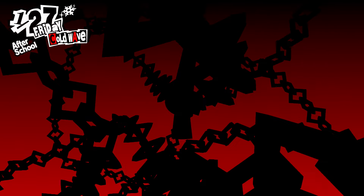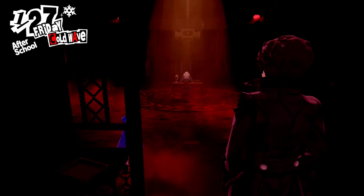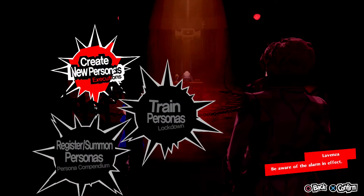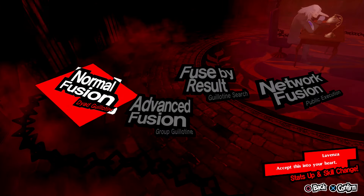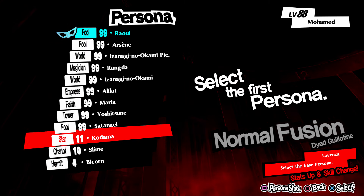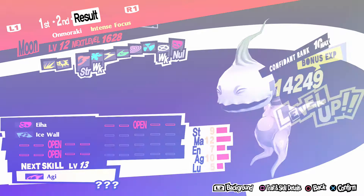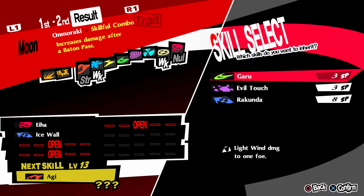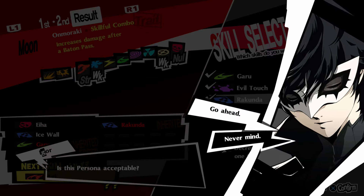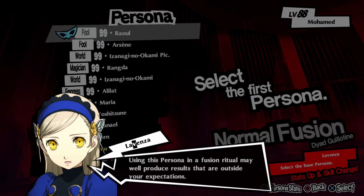Once you make your way back into the velvet room, you're going to take any two personas that you got from farming green enemies and you're going to fuse them together. Now the fusion result doesn't really matter, the skills you get don't really matter, and the level of the persona doesn't really matter. What you're trying to do is just fuse two random personas that you got together.